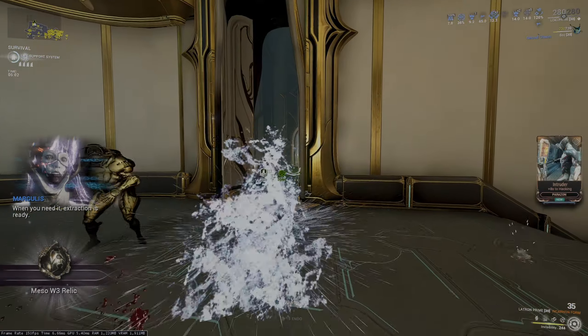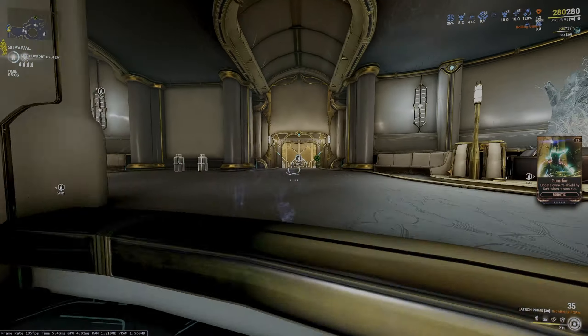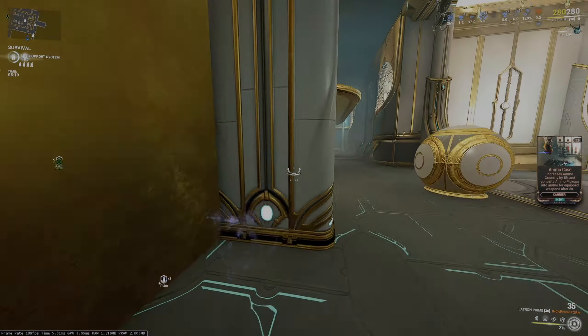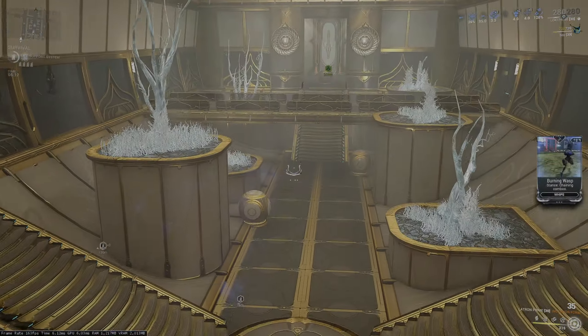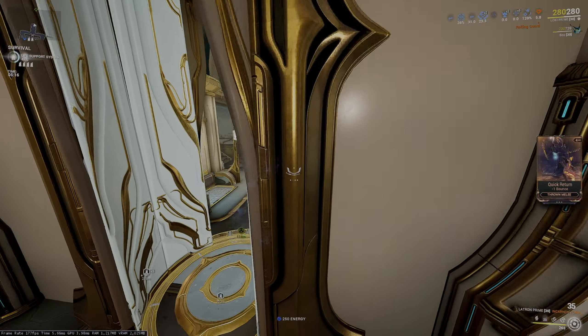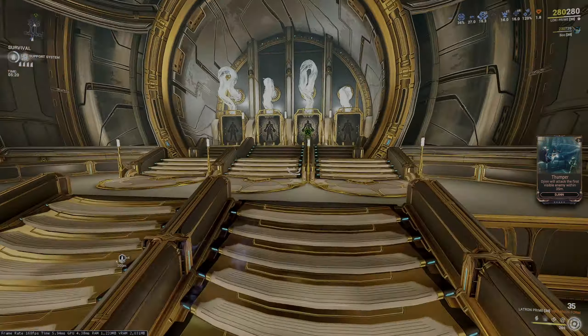I suggest you guys give this a go. You're also really fast because of Lightning Dash, so if you're into that kind of stuff, add Amalgam Barrel Diffusion on your secondary weapon and you just zoom.